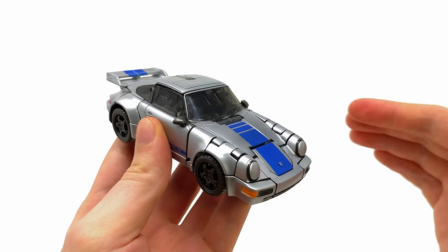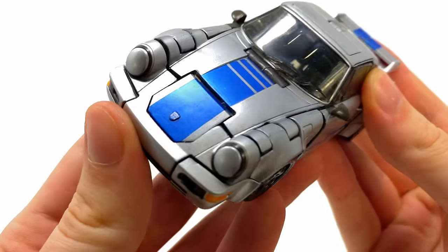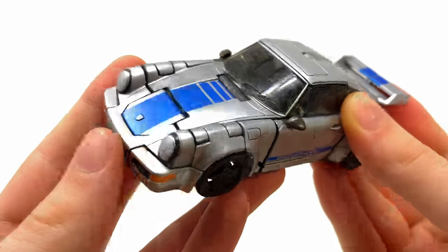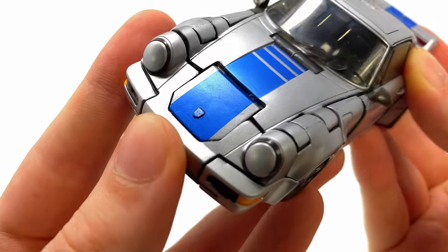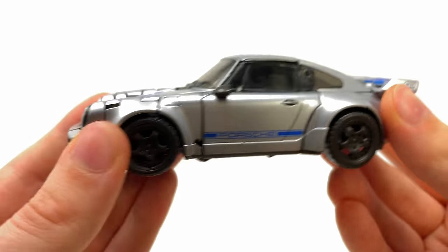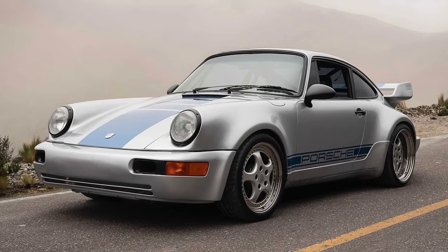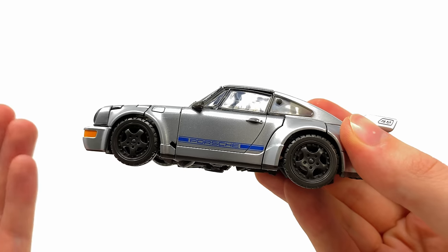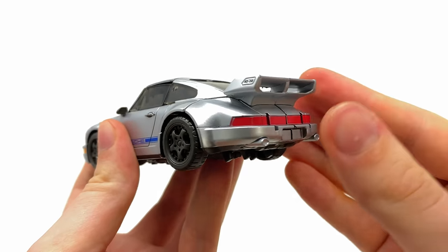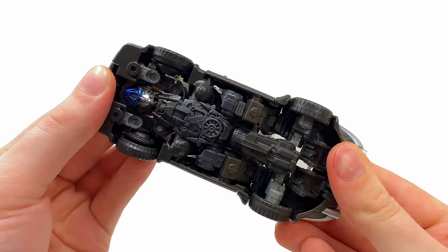This is one of the best looking Studio Series vehicles — it really does seem like vehicle mode took high priority because from almost every angle this thing looks sharp. Completely decked out in metallic silver, it looks absolutely incredible. We get those amazing blue racing stripes from the movie with the Autobot logo specifically detailed — that is so nicely done. We get the very distinctive circular headlights. The only missing detail would be metallic silver rims, likely a budget consideration given this is a deluxe class that's already completely painted in silver.